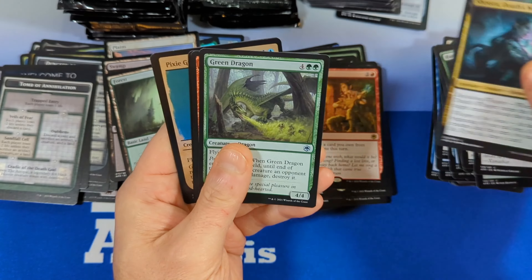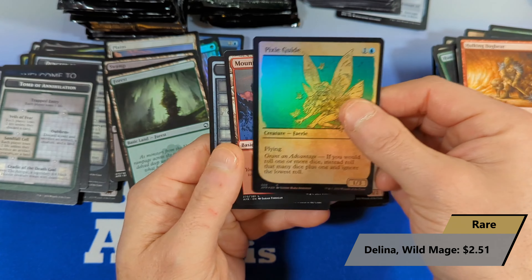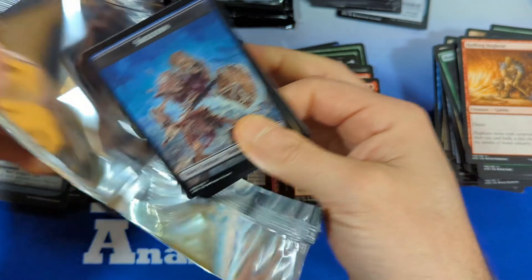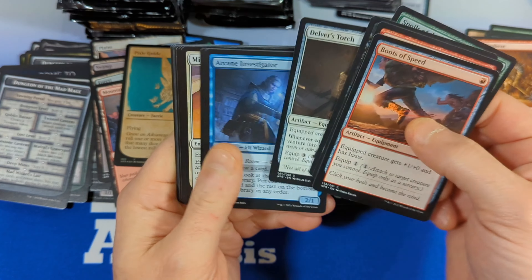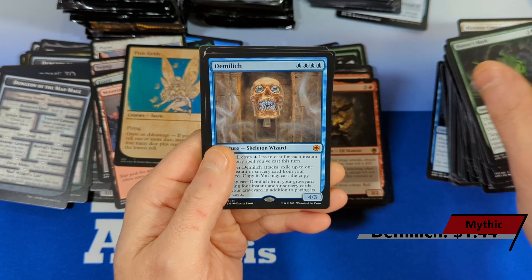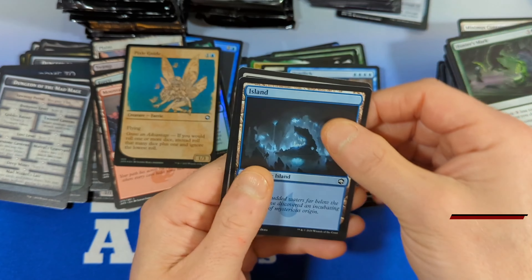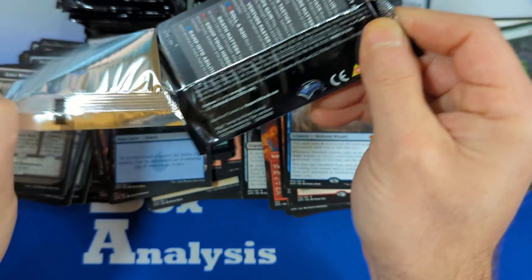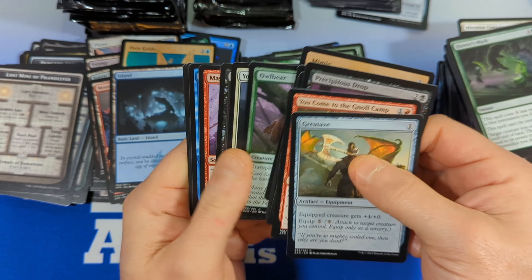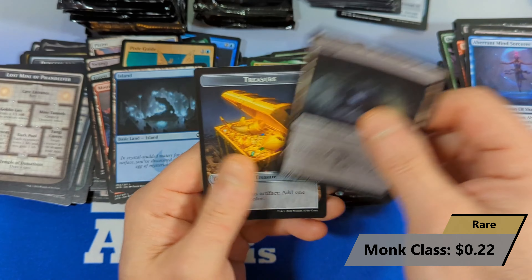Not much up front. Green Dragon, Hulking Bugbear, and Delina Wild Mage coming in from red — does hold some value. And then a nice foil Pixie Guide, mountain and a dungeon. Boots of Speed, Drider, Ingenious Smith, Hunter's Mark. We get ourselves a Demilich coming in — very cool artwork, unfortunately the card just isn't valued that much, has kind of a high casting cost of four, all blue. The extended art version of that is just breathtaking though. Warlock Class, Magic Mirror, Sorcerer, and a Monk Class coming in, with a swamp and a treasure token.